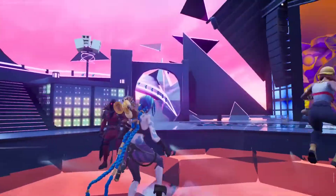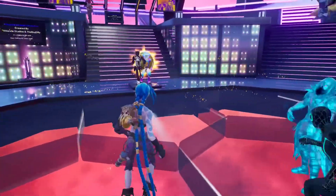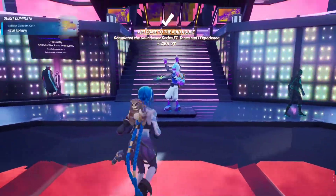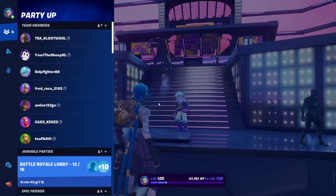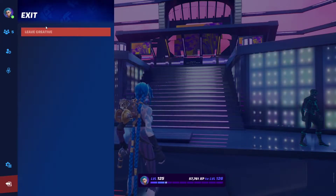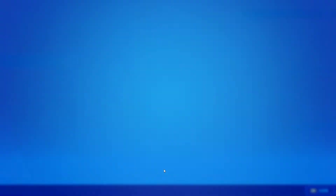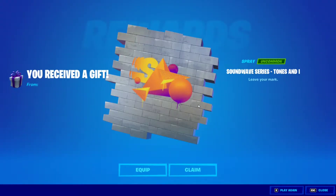Alright, so once the concert is over, as you can see you are brought back to the main lobby, and you get to collect your Fortnite coin. There it is — it says collect coin, concert coin 1 out of 1. And then you simply leave and you get your spray. There it is — you received the gift from Epic Games. Let's open that. There it is: Soundwave series, Tones and I.